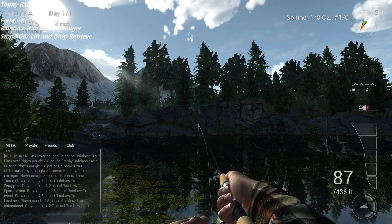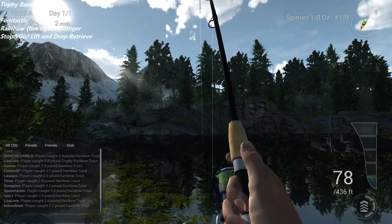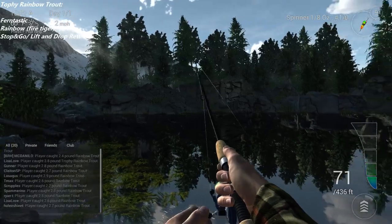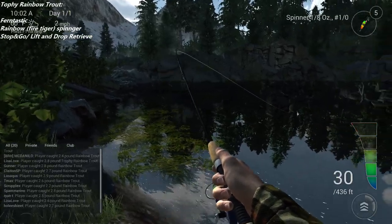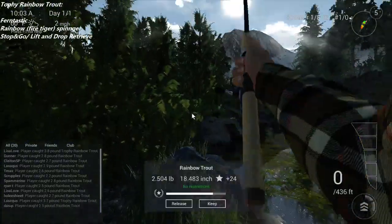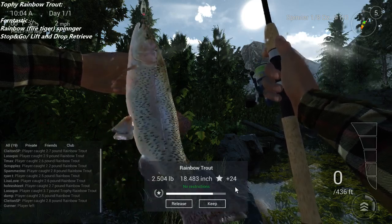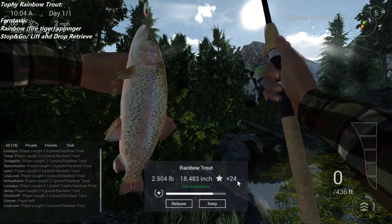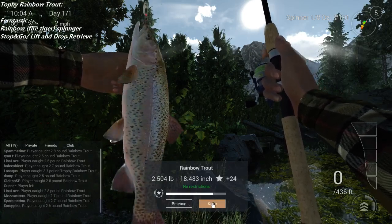Most of the trout you're going to get here are going to be regular size, but there will be some trophies anywhere between 3.7 and 4.2 pounds. There's a hookup right there — this looks like a bigger fish, but sometimes trout can be deceiving. I've had some that are 2.6 pounds that fight like trophies. So keep in mind your line weight, reel type, and rod type don't really affect what you can catch, but more how you can horse it in, how you fight the fish, and how far you can cast.